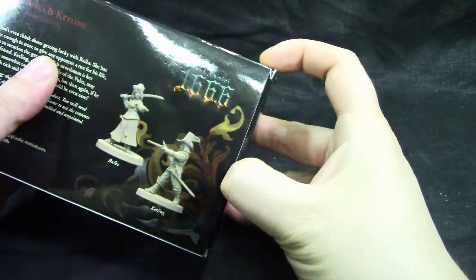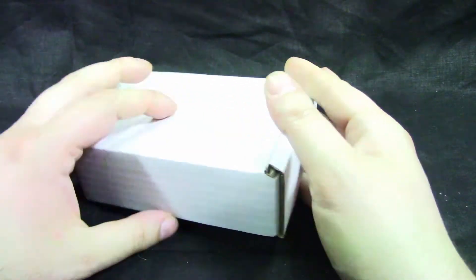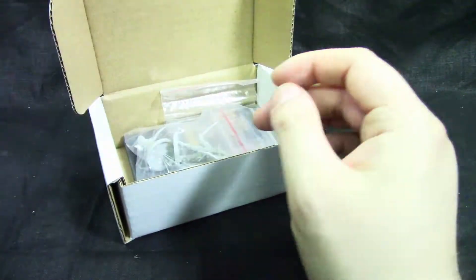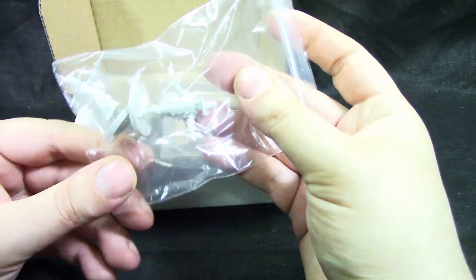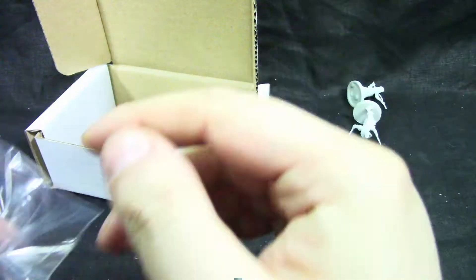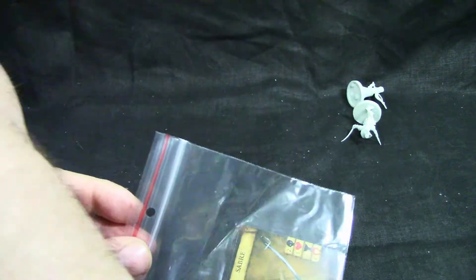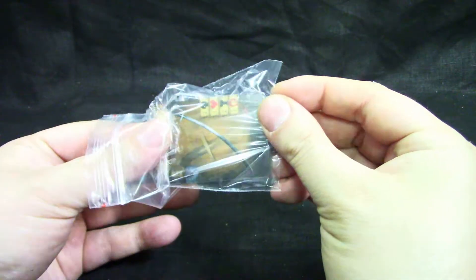Not bad — we get two models. Let's see what we get inside. This is just a small expansion. We get a box in a box, foam to protect the miniatures, two miniatures, and some equipment cards and character cards.